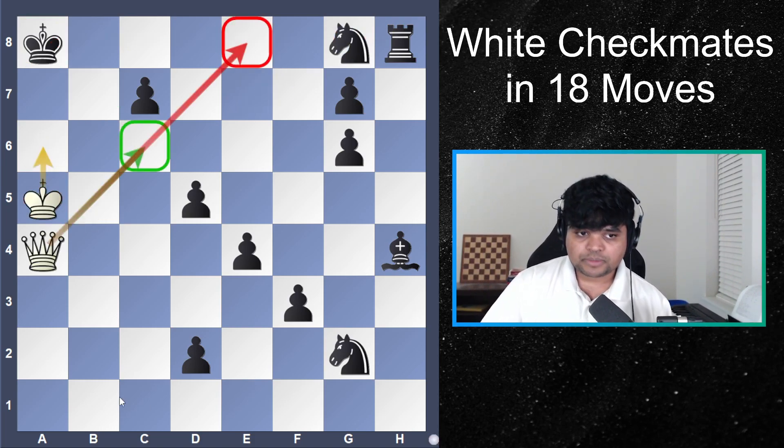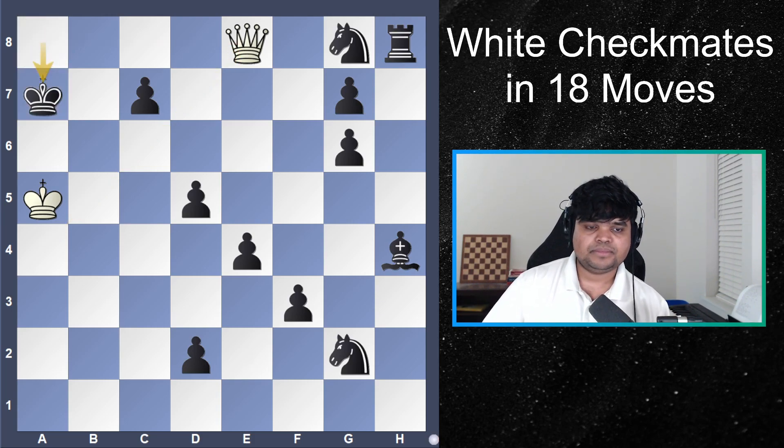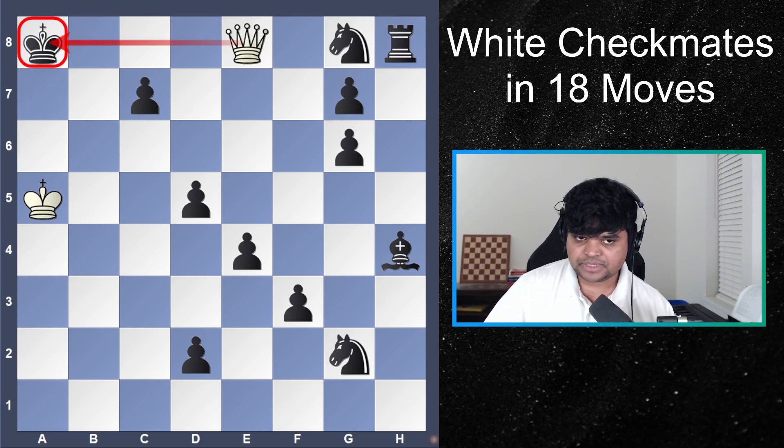What about queen e8? That makes a lot of sense — checking the king. However, the king can just move up and now we don't have any good follow-up. Not having a good follow-up is probably a sign that answer is wrong, and we should go back to the earlier position to see if something else could have been done.